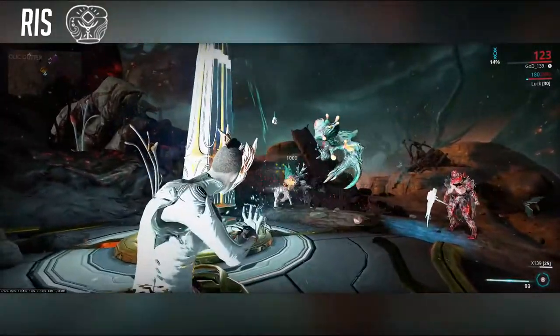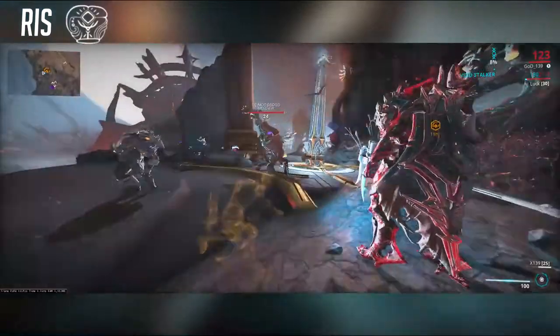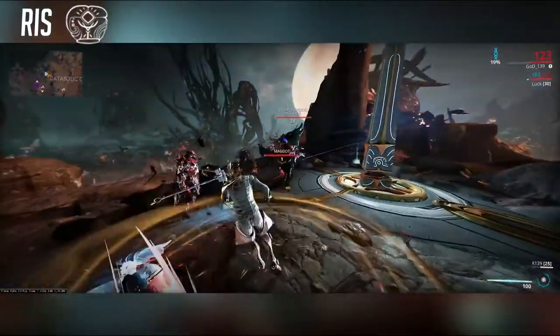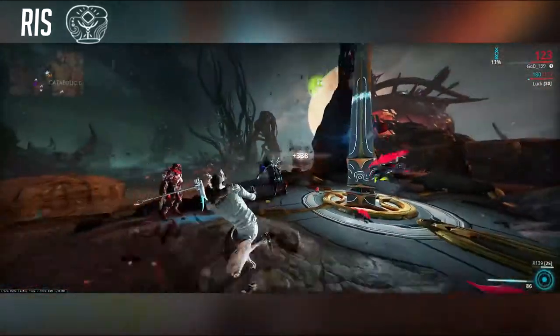Ris blinds enemies nearby every 12 seconds. The effect lasts 6 seconds. Blinded enemies killed by your operator will make resources drop. This is a great pillar to farm.